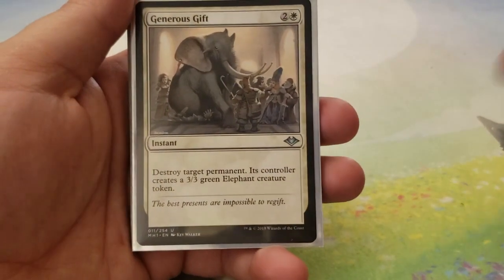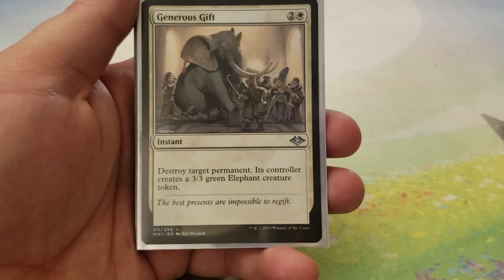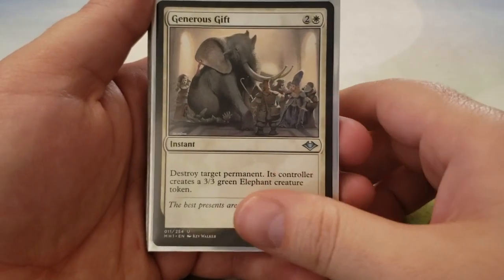Next up, we're going to take a look at Instants. The instants are pretty typical in here — a lot of it is spot removal. We'll start with our Generous Gift: Destroy Target Permanent, its controller gets a 3-3 Elephant creature token. It's just Beast Within but a different color.